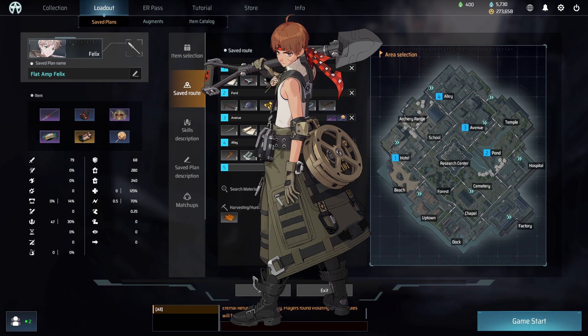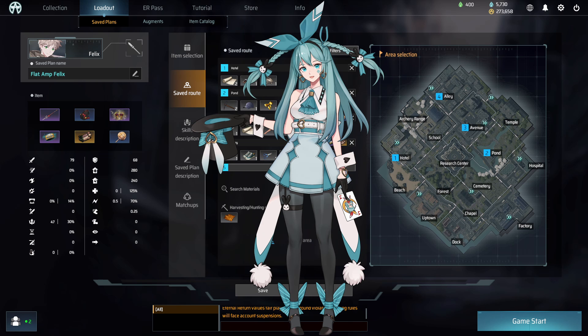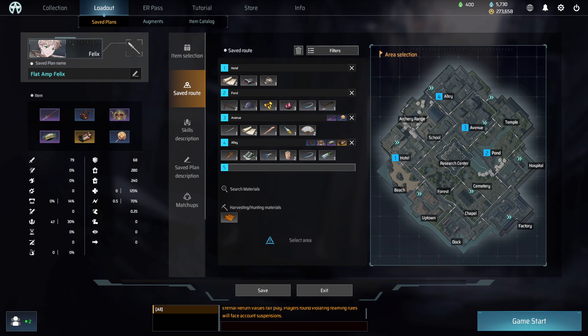In Cemetery, you might run into AR Aya, AR Aysel, Barbara, Jan, Cicela, or Emma. If there is only one of these characters in Cemetery you should win, but if there are multiple people, you will struggle.